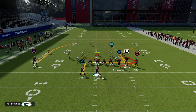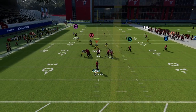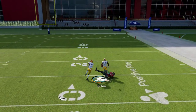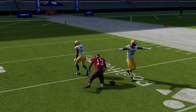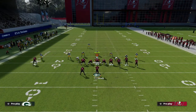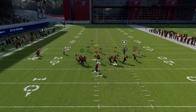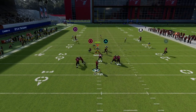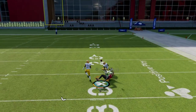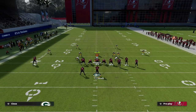Against cover three with a middle third safety, all you need to do is wait on the post to pass the safety's face and it becomes an aggressive catch option over the middle of the field. You can also smart route the bunch trail post. With the smart route, your first read is the mesh over the middle of the field, and then you have this post that just keeps running — giving you that option to beat a cover three defense.